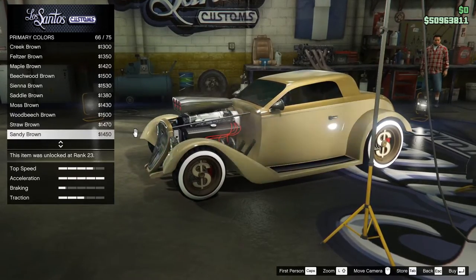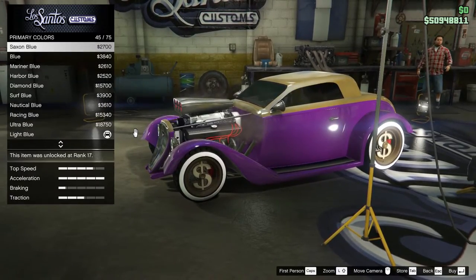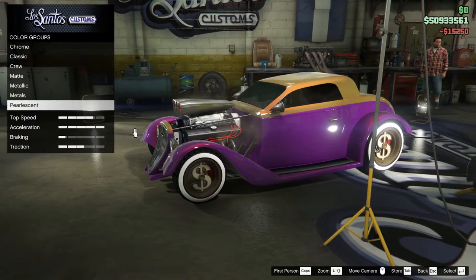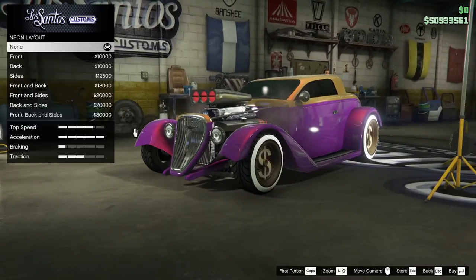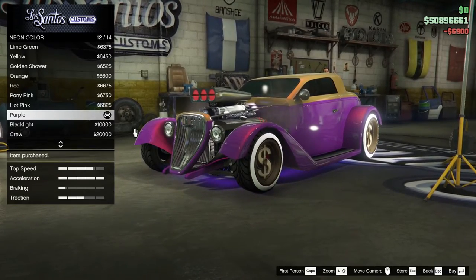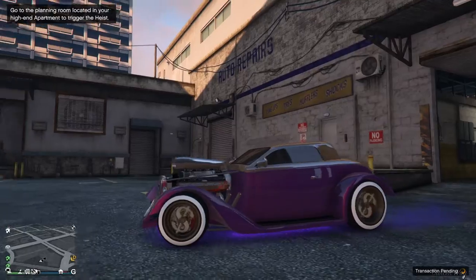We need the bright purple - come on, a bright purple. Going for a lesson. Carina red. Go to the lights - neon kit, neon layout full. Neon color: purple. So the question is, is this as another nightclub-liveried car - is that interesting enough?